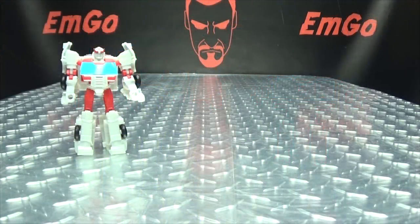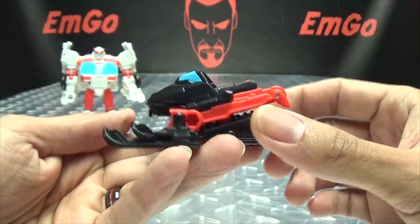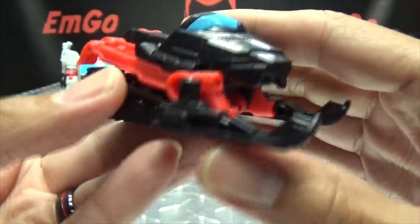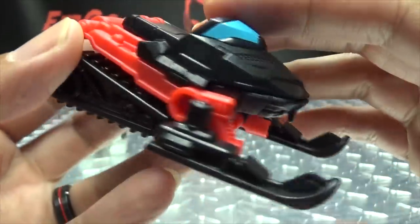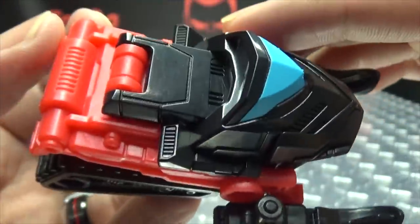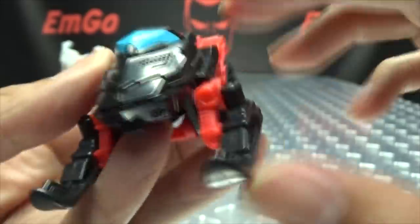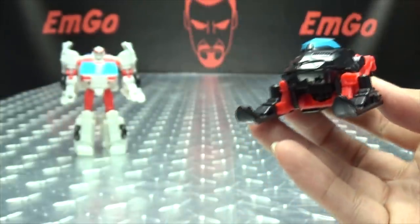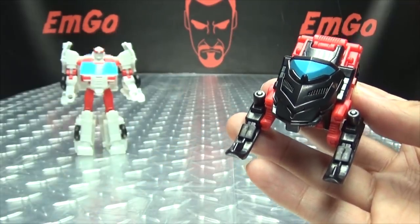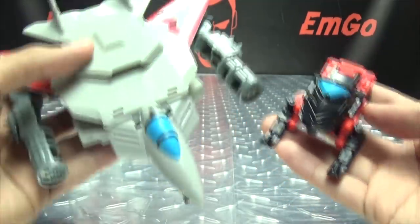So now let's talk about Ratchet's Spark Armor. Here we have Blizzard Breaker, which totally sounds like a Kamen Rider finishing move — Blizzard Breaker! But you can see it's a little snowmobile done in red and black. You get some of that blue there for the windshield, a little bit of detailing going on there. Actually looks pretty good for what it is. The treads — not too bad. And just for comparison, here it is with Jetfire's Spark Armor, with Prowl's Armor, and with Prime's big old armor.